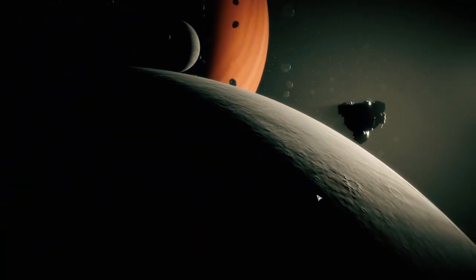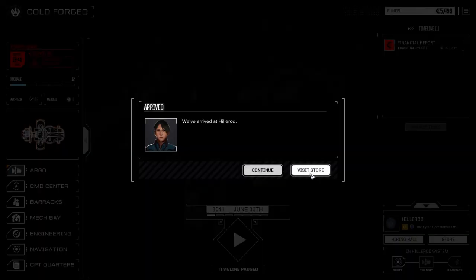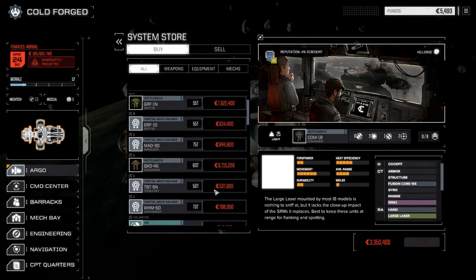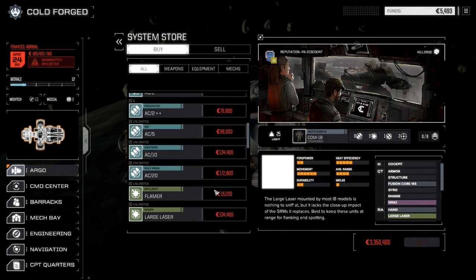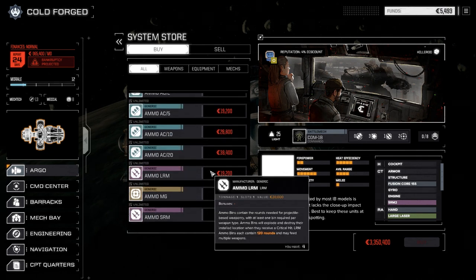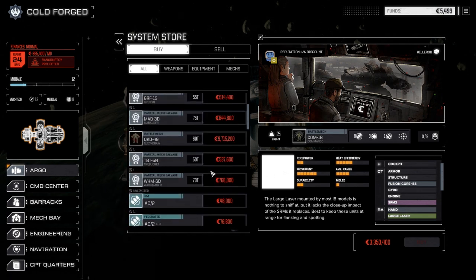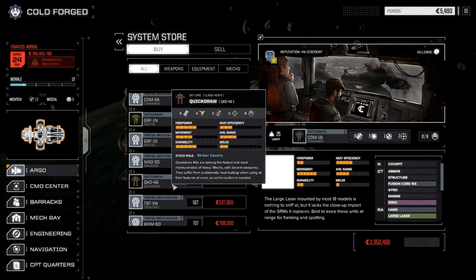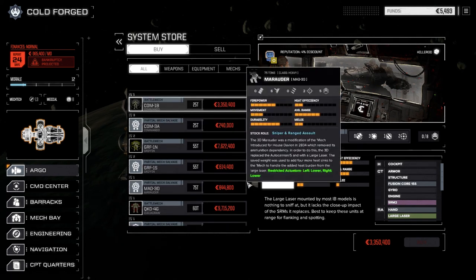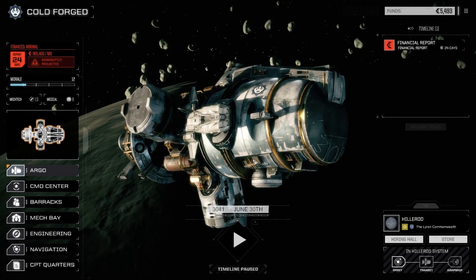Let's have a look at Hilrod here. Maybe we can find something good — I want to find a nice SRM-6. Look at all the mech parts! Okay — EC2, no SRM-6s. Some down here but just normal ones. Five grand left. There's nothing really here that we need or want — mostly going to be picking stuff up off the ground. Got a full Quickdraw though.